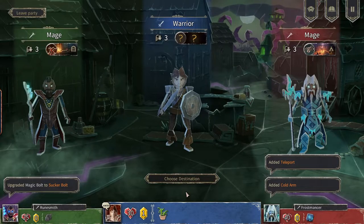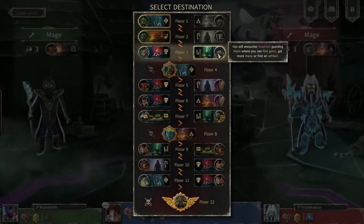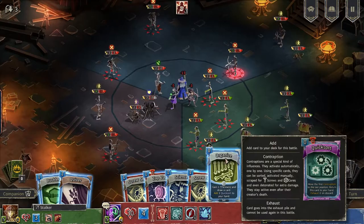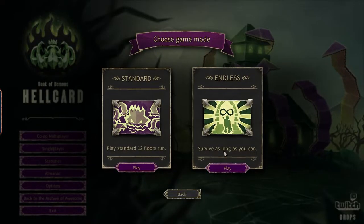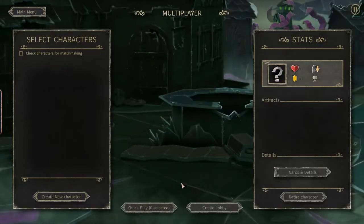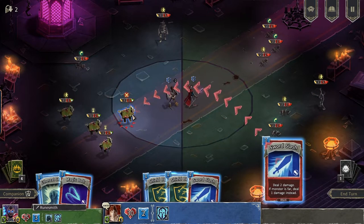Hellcard keeps things fresh and exciting with its roguelike twist. Every time you play, the dungeons change and no two adventures are the same. You might find yourself facing off against a fire-breathing dragon one time and a sneaky sorcerer the next. It's like the game has endless levels, each with its own surprises — and in fact, it literally does have an endless mode. Playing with friends adds another layer of fun; you can team up to take on dungeons together, sharing cards and strategies to beat the monsters. It's a bit like putting your heads together to solve a puzzle, except this puzzle has teeth and wants to eat you for lunch.